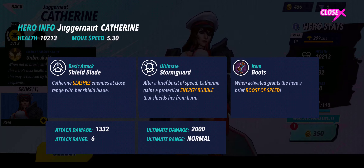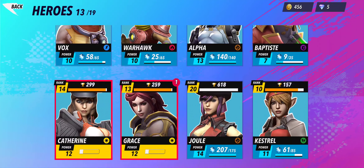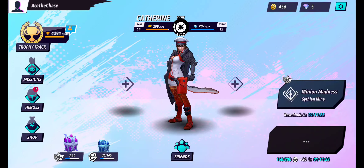For Catherine, let's check out her item - it's Boots. When activated, grants the hero a brief boost of speed. She's gonna be really fast because her ultimate also gives movement speed, so that stacks nicely. Now let's play Minion Madness.